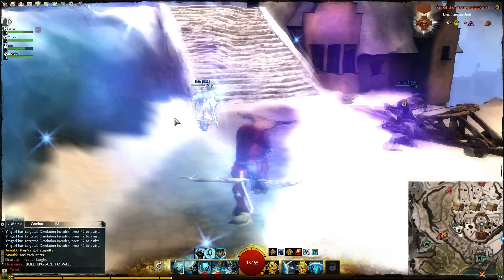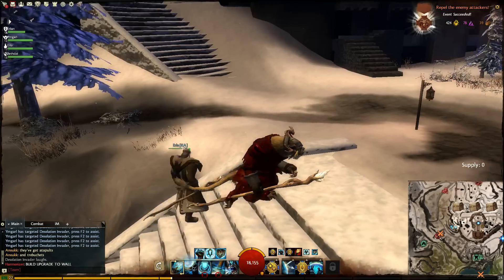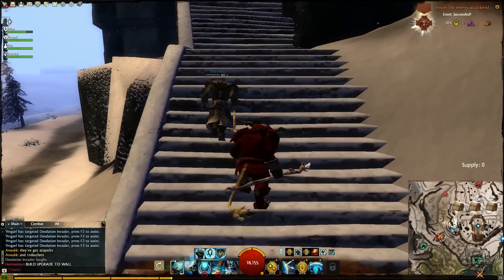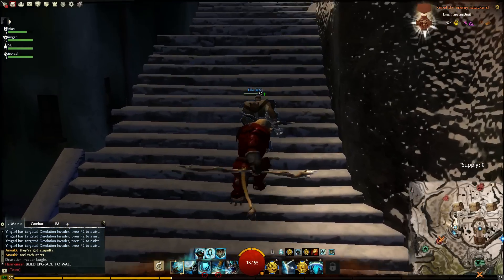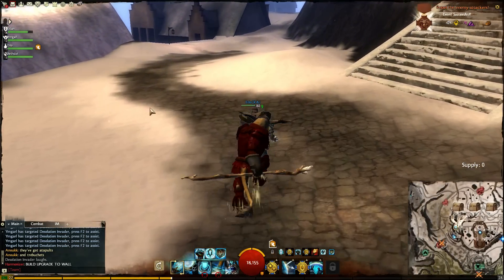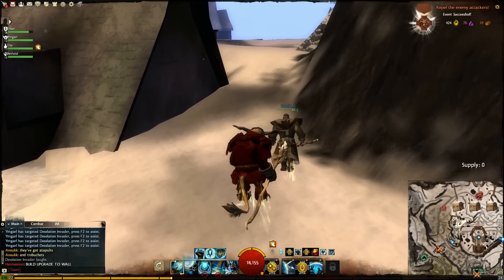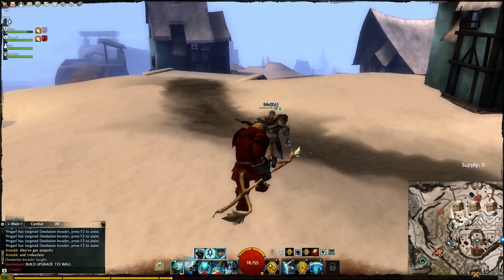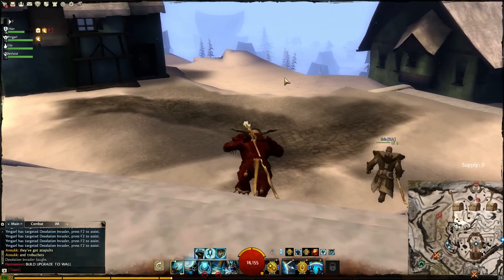I'm gonna leave my catapult, I'm gonna go get some more supply. That one got hit because it's too far forward — I didn't know I had that much range. If I put it back more it would be alright. Everyone get some supply quickly. We should be able to get the last guard upgrade as well. Just leave the keep — let's do this.